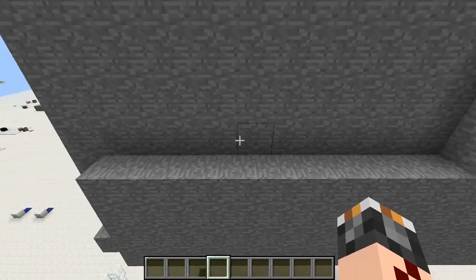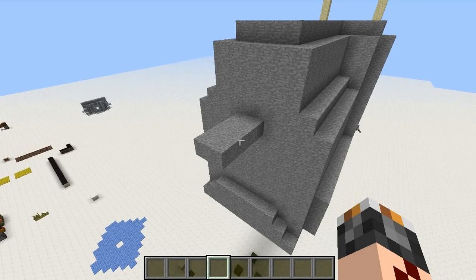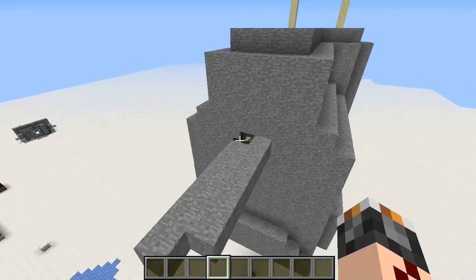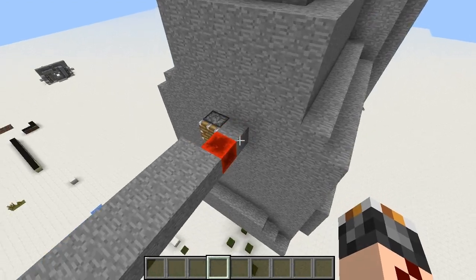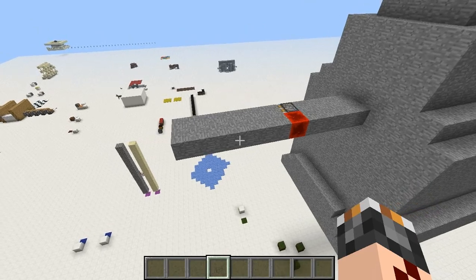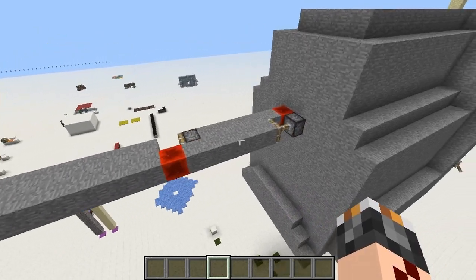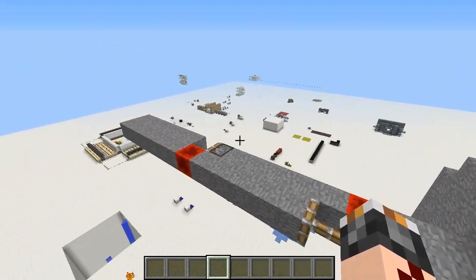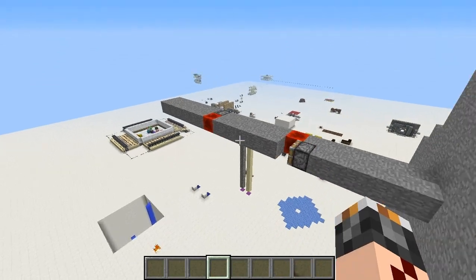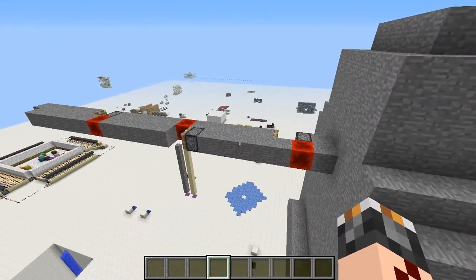It doesn't just build a bridge 12 blocks long, because this is just lame. You can build a longer bridge — it uses pistons and redstone blocks to build a bridge that's pretty much infinitely long. Obviously, you'll need to feed it redstone blocks and pistons, and there's a limit to loaded chunks, so if any part of the bridge or the device itself gets unloaded, it's just gonna break.